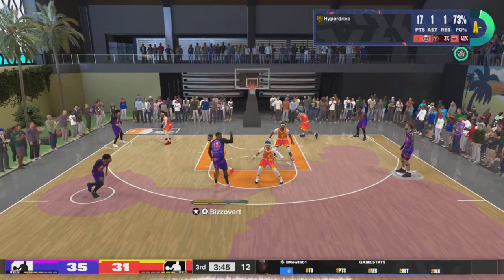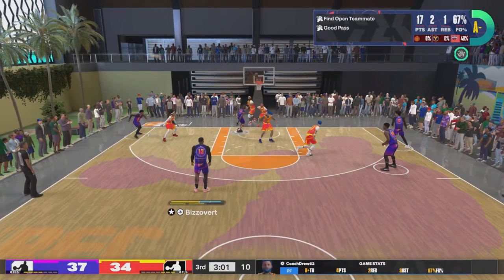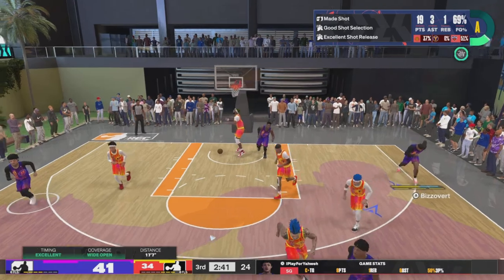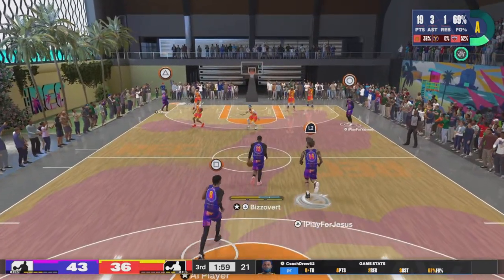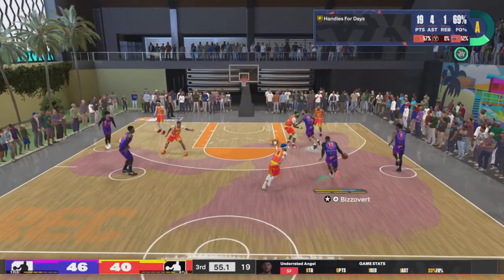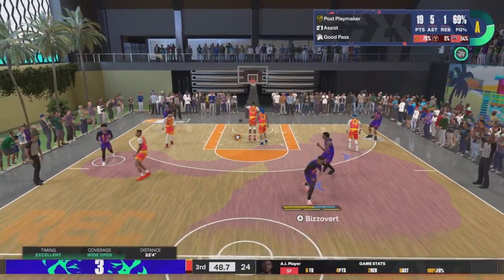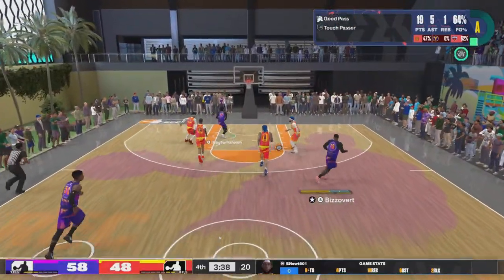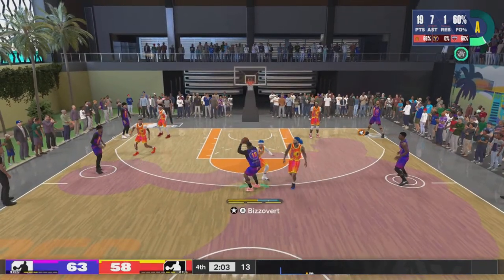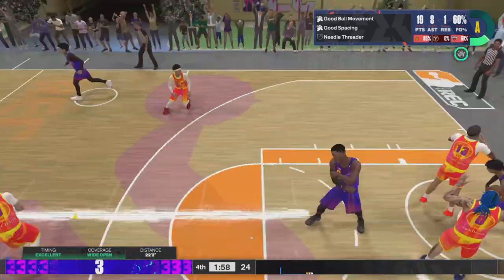If you want to guard the three and the pull-up fade, I can just back you down. I got gold drop step on this player — I hadn't used it yet because I don't really do them, but I can get it. Look at this fade right here — I thought I missed it. But this player — if you try to play me close I can drive, and if I see the big in the paint I can do a floater. I even got giant slayer, so there are just so many ways this player can attack you.